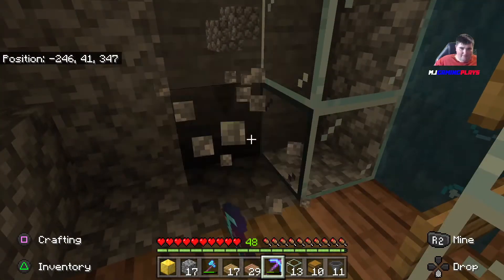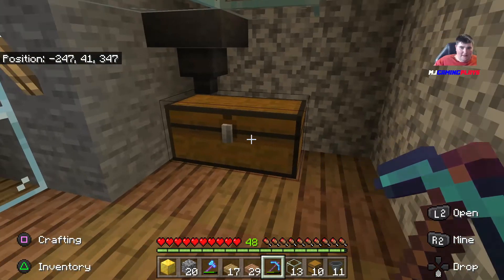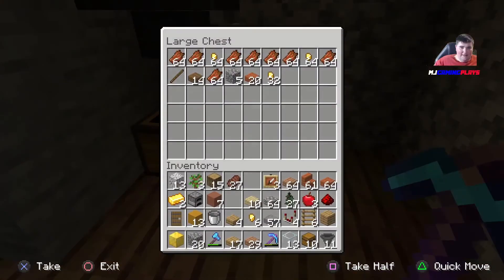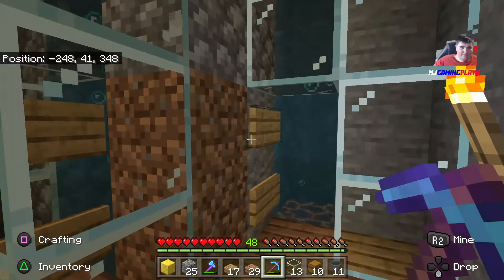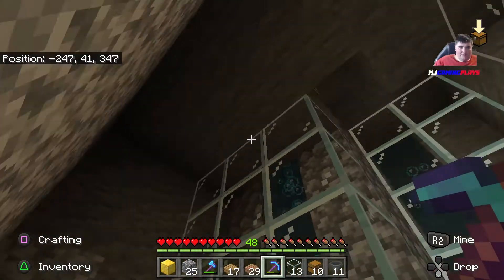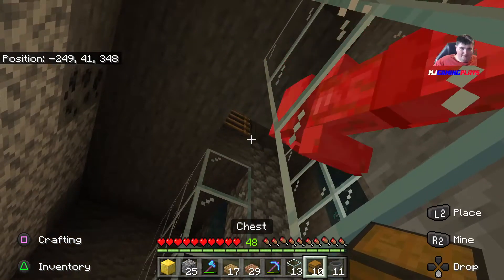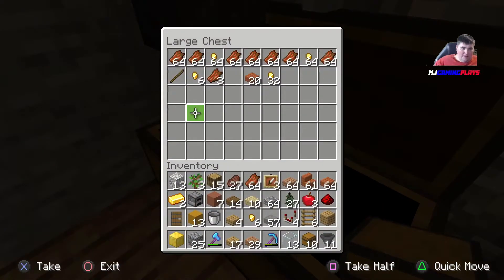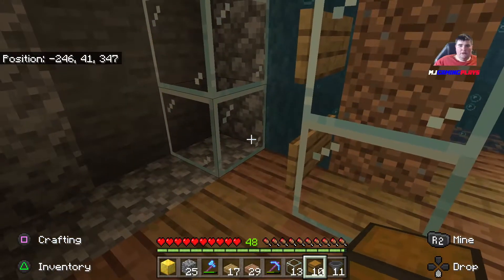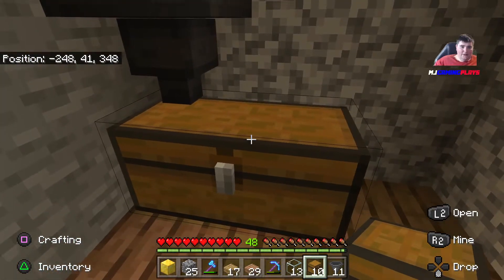Get rid of all that. I might filter the stuff — make it an automatic filter with hoppers in a bit. Let's just bring all that back. I get loads of rotten flesh from it, and it's a good thing to have as a trading source.